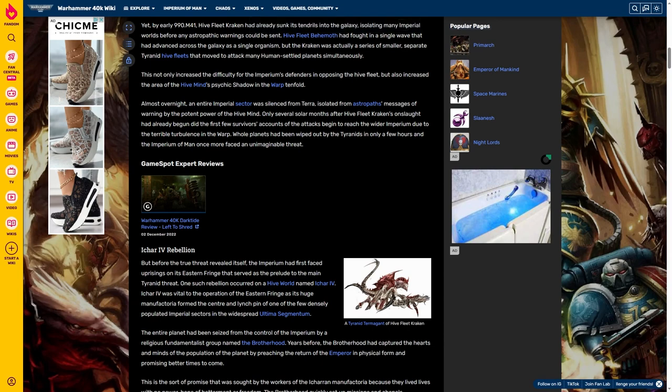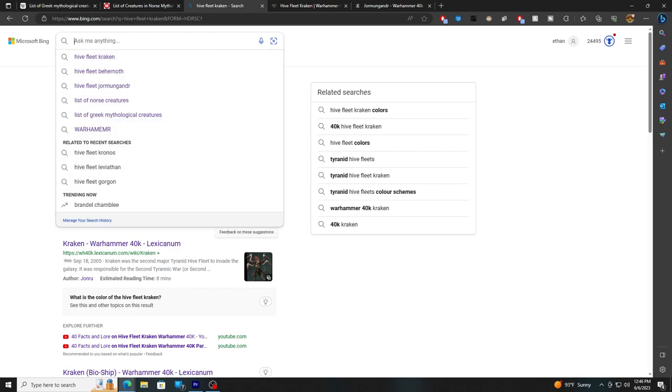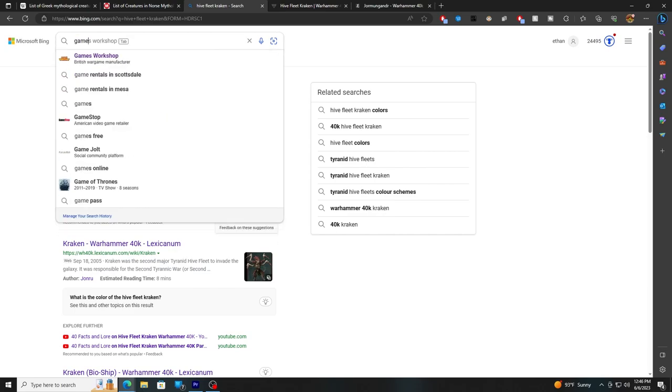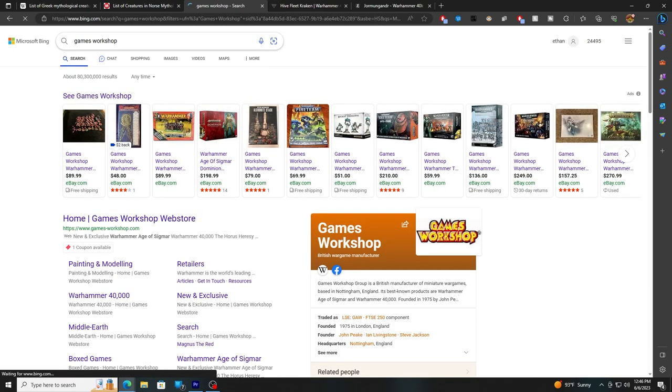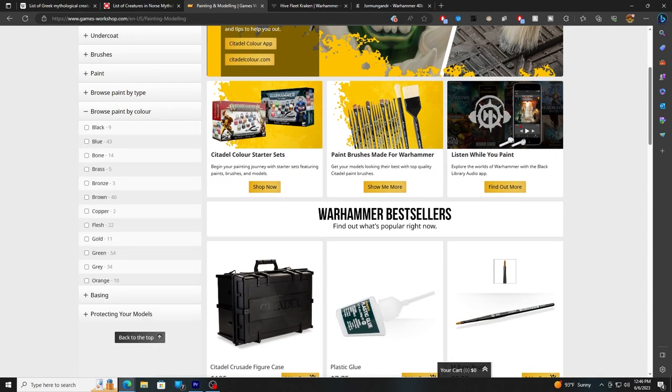In particular, I'm going for a very icy color scheme, using a few paints. Whatever paints you want to use, it's really up to you. But when I'm looking for a paint color, I'll generally go to Games Workshop — I think their website just has the best interface for it. Go to painting and modeling, then just browse paint by color. Pick your two colors and go from there.